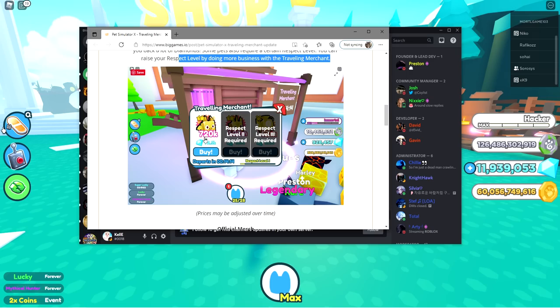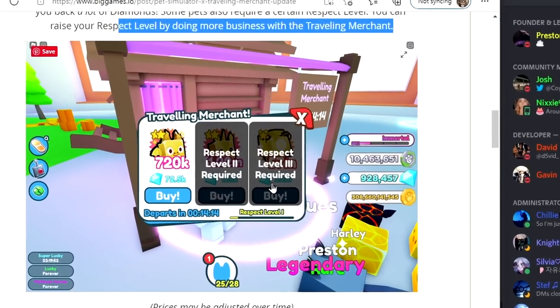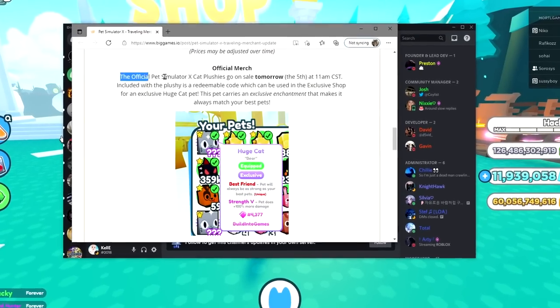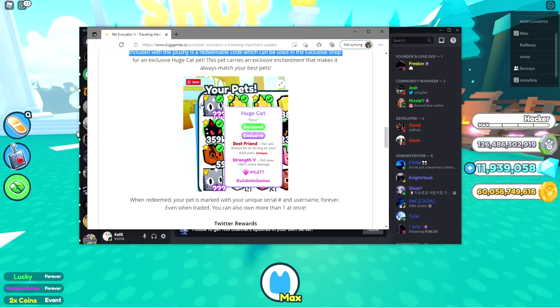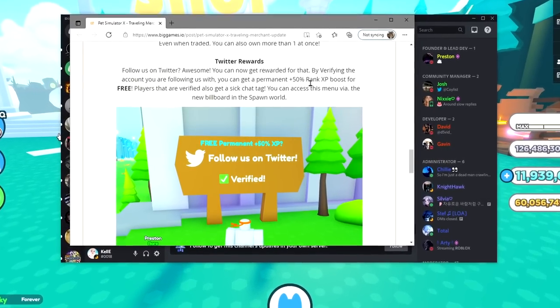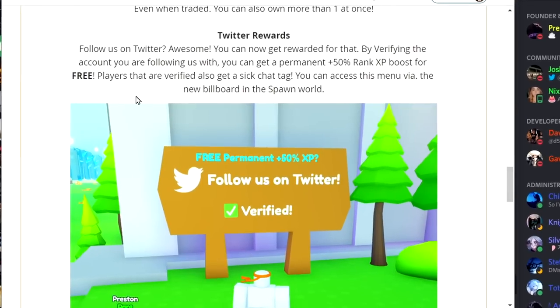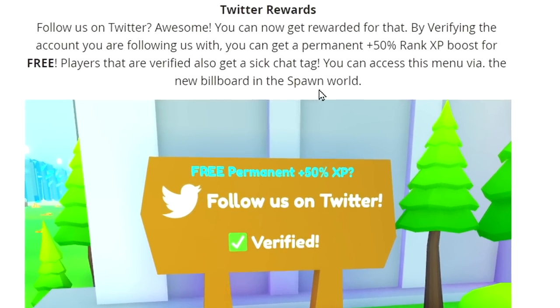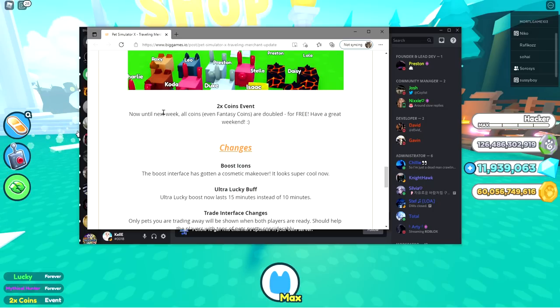That's cool — so if you do trades with them, your respect level will go up. I'm looking at that 57 mil pet right there and it's 22 million gems. Official merch — the official Pet Simulator X plushies go on sale tomorrow on the 5th at 11 a.m. CST. Twitter reward — follow them on Twitter and you can get a permanent 50% rank boost for free. Verified players get a sick track tag, accessible via the new billboard at spawn. Now until next week, all coins including fancy coins are doubled for free — 2x coins event. Have a great weekend!